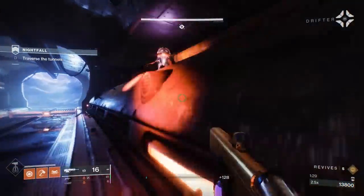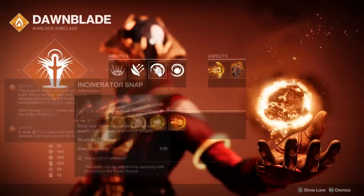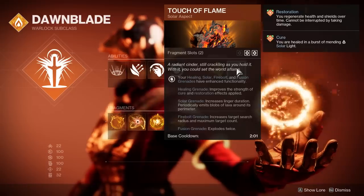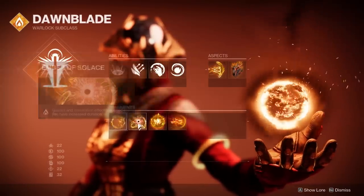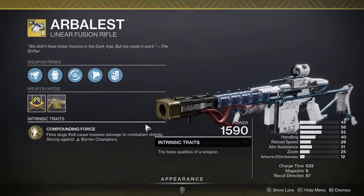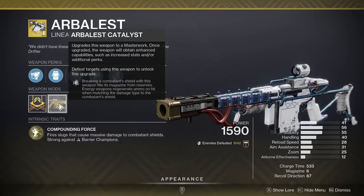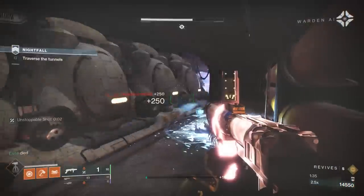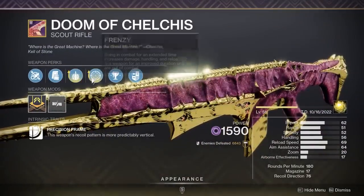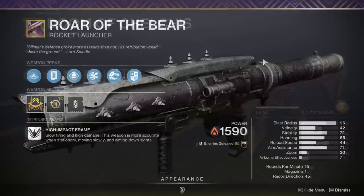For the Warlock, we're using Well of Radiance with empowering rift, snap, and fusion grenades. Aspects are Icarus Dash and Touch of Flame, and fragments are Ember of Searing, Ember of Solace, Ember of Wonder, and Ember of Torches. For weapons, first is the Arbalest — arguably the best PvE exotic in the entire game — which handles barrier champions and can break various elemental shields via disruption break. Then we have the Doom of Chelchis to deal with void shields, with explosive payload plus frenzy.